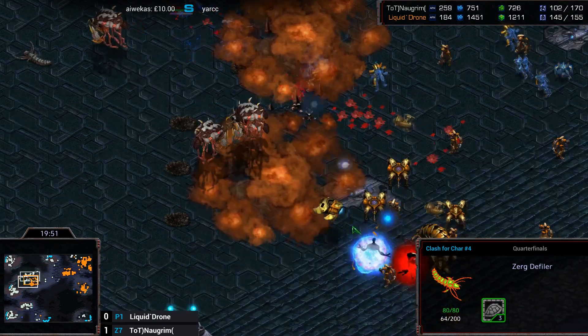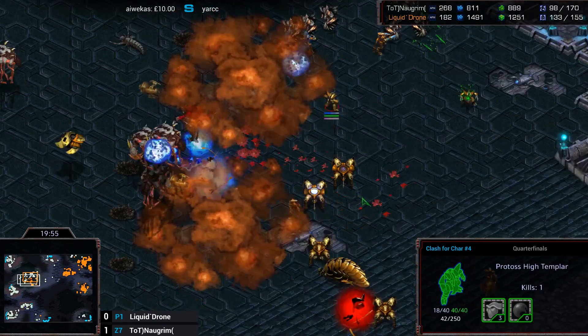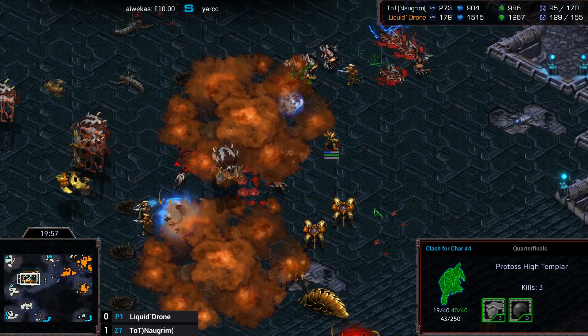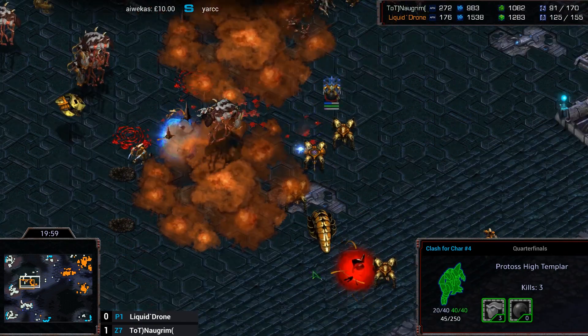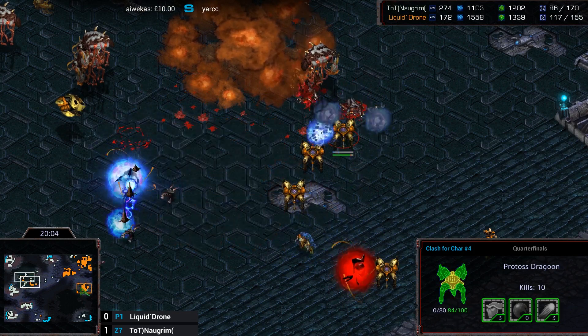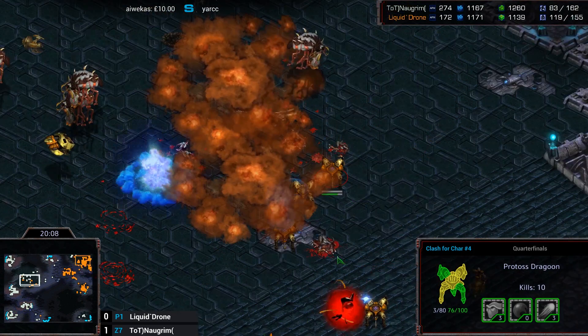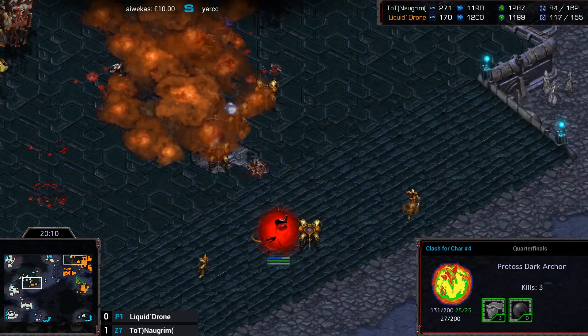At least it stopped him from having an advantage. He's actually going in now — the Reaver is a little bit far back. Drone is losing his army, losing so many units, kind of killing some stuff but it's not enough. He's lost his Reaver as well. It's going to be a very even army trade, but given that Drone has no mining — look at how the supply difference has closed.